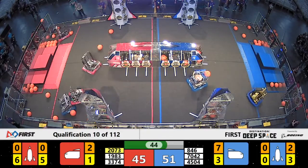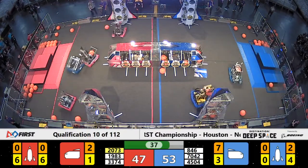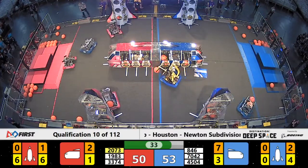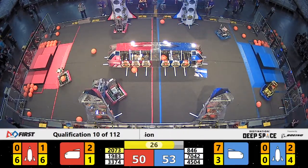Keeping BC Robotics off of their offensive powerhouses on this red alliance, giving them a little bit of space to get something to happen. BC breaking free and contacting Skunkworks — 53 to 50, blue alliance's advantage. 30 seconds now left in the match.